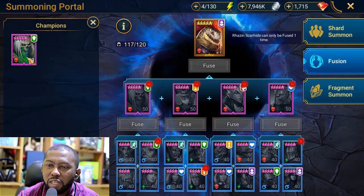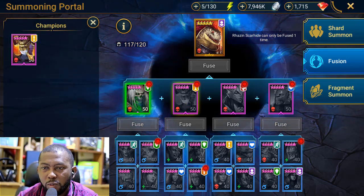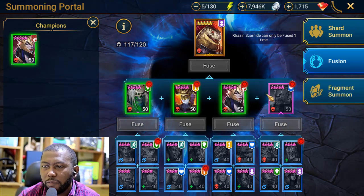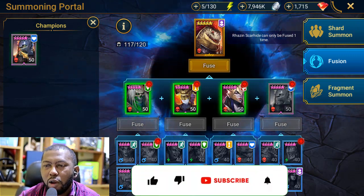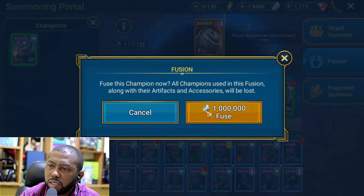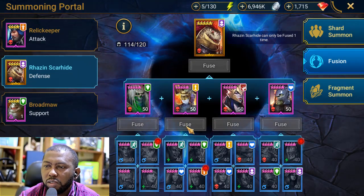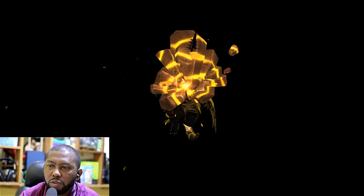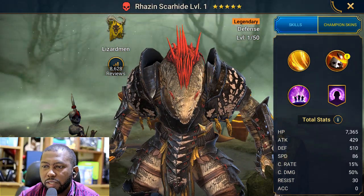Rhazin is going to be fused in this video and taken to maximum. I'm going to take the knight to farm his masteries and we are already doing nightmare with three keys, so hopefully he comes in and helps us do a lot more damage or maybe two-key it. It costs 1 million silver to fuse him. CVC is up right now, so that should give you some CVC points if you're pulling these legendaries during CVC.